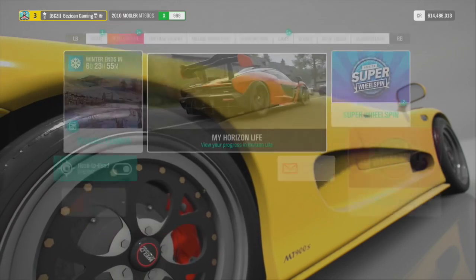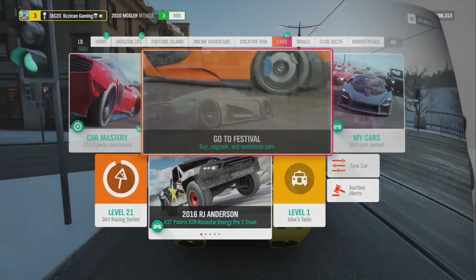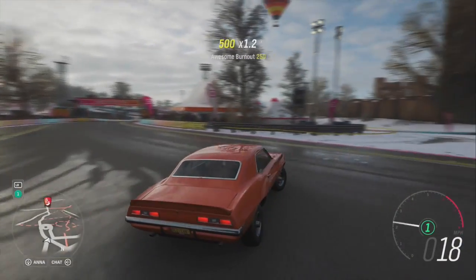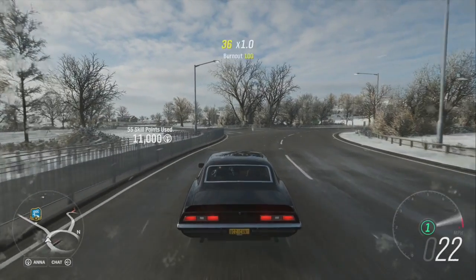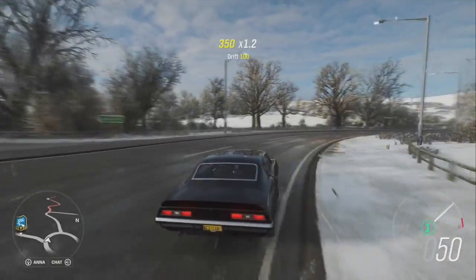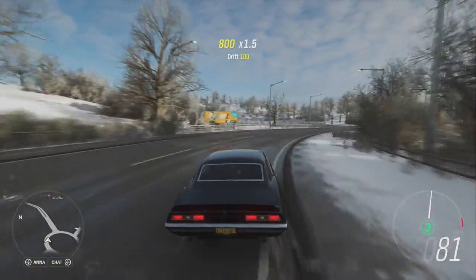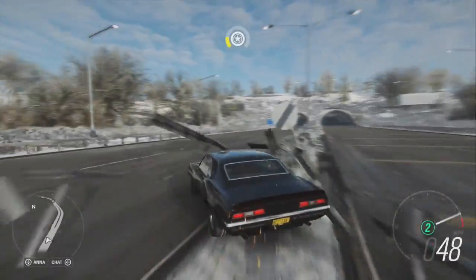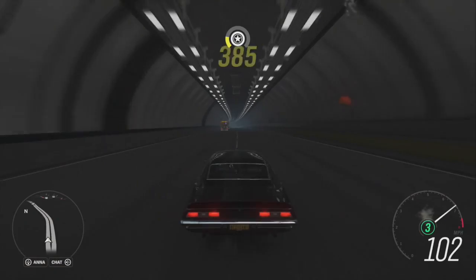We need to own a '69 Camaro, so I'm going to go buy one. We need to use the throttle and earn 20 great speed skills in the '69 Camaro. I set it up with a thousand horsepower American muscle, rear-wheel drive. Had to change it to black on black — it's a classic muscle car, you need the black look. We're going to do our speed skills on the highway.